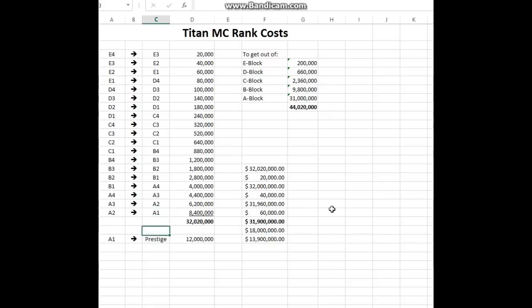I wish there was some way I could convert this into real cash, but that's just a pipe dream. Here are some other numbers I crunched: to get out of the E block from when you start the game, it's going to cost you $200,000. Once you're in D block, to get out of D block it's $660,000. To get out of C block it's $2,360,000. B block would be $9,800,000. And then just the A block alone is $31,000,000.